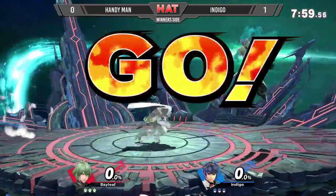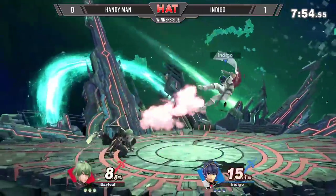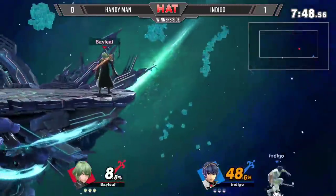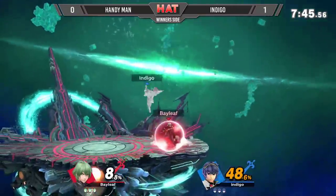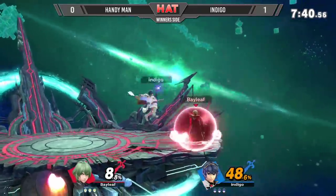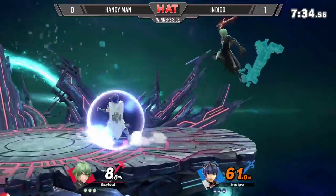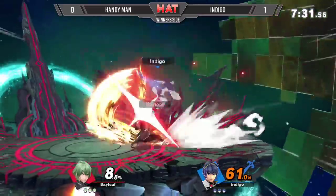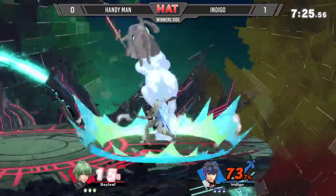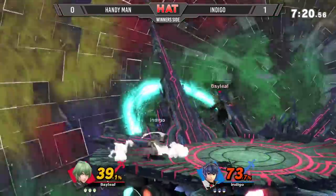It's an all Fire Emblem matchup here, folks, on a normal Final Destination. Indigo trying to approach with the card there. Nice catch by Handyman for the light trap — got two-framed there again. Indigo with the Shield Breaker attempt, but it isn't enough to break through Handyman. The Scythe Beam air attempts by both players. Indigo hits the aerial and gets the grab.